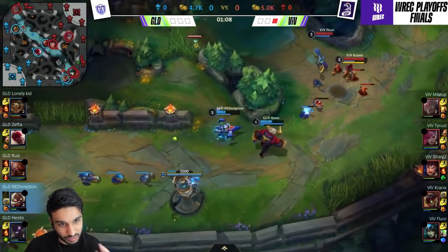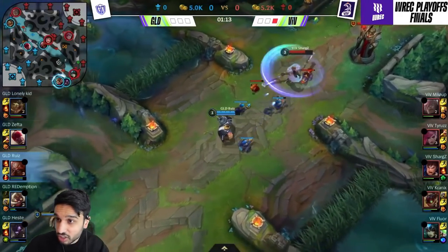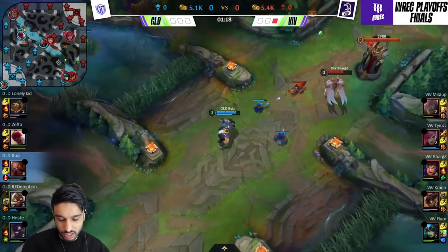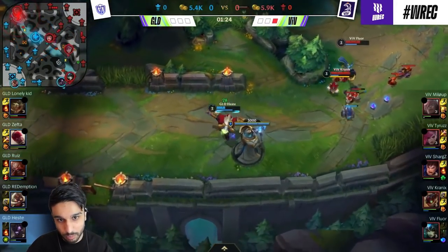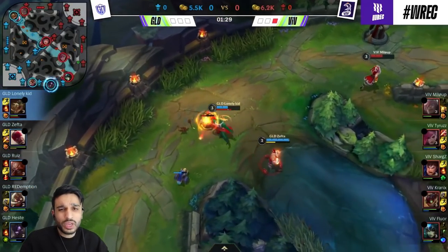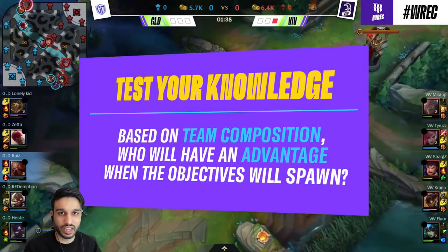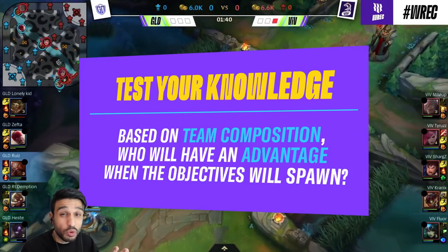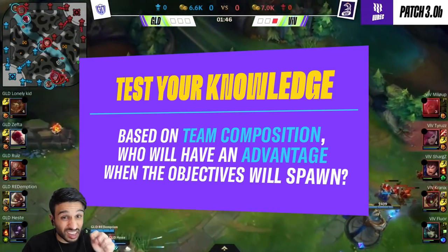I handpicked this game, and funnily I was also casting some of these games. This is going to be a good one and I can teach you a lot. So if you look at their compositions, I'm already going to start with a test to your knowledge — this is very, very, very important and will teach you very important fundamentals into the game. Let's take a look at both compositions: Gamelord against VIF. When we have the first objective — the Dragon and the Rift Herald — at four minutes into the game, which composition has an advantage and why? There are a few main factors. Let us know in the comments.